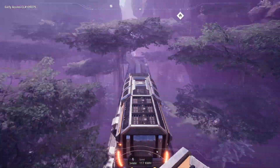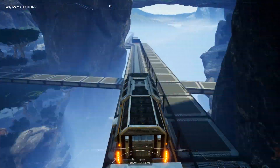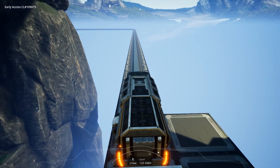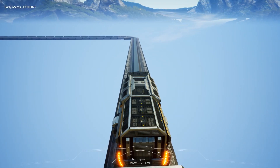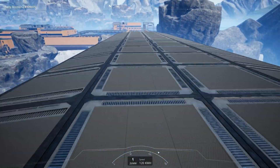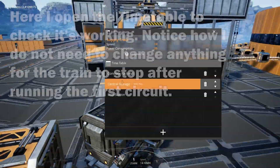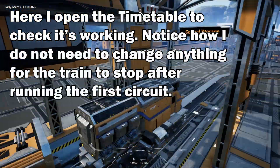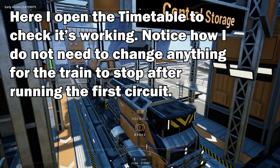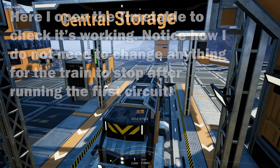So how do we create a system that allows us to call a specific item and then forget about it, so that we can continue building our base or go off exploring without worrying about it filling up? Well after several trials I've developed a single train and carriage network which, upon a call action, will bring the requested items then stop at the storage area until you request a new resource.